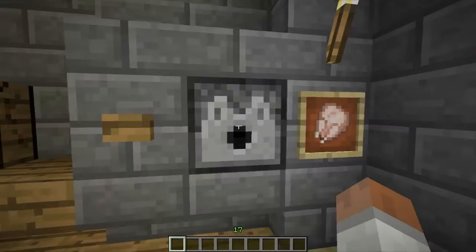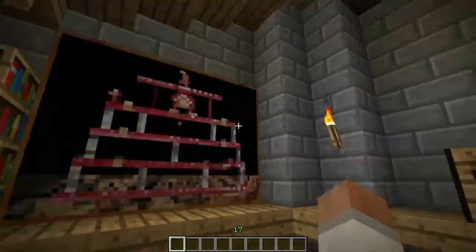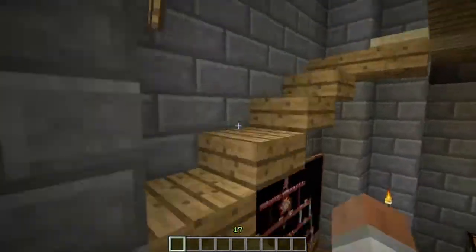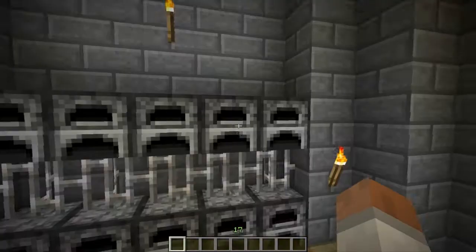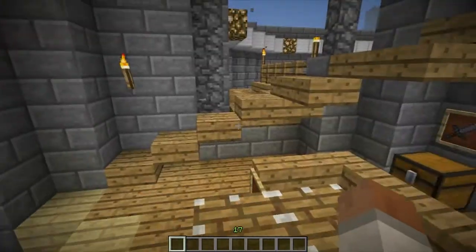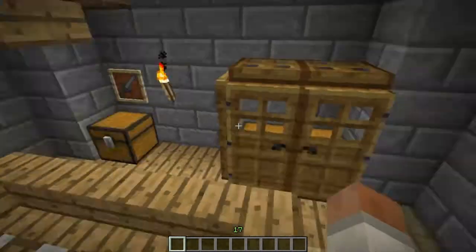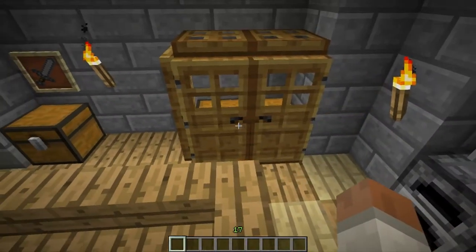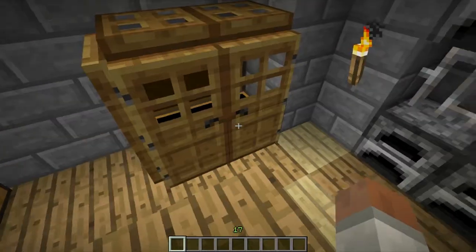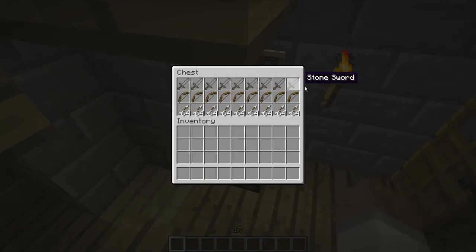Just put it back because I want it to be full. Here's like a little area where you can craft stuff - there's like some books and a job painting. If you go on the next floor there is like a sort of weapon thing. There's all swords and arrows and bows and stuff.